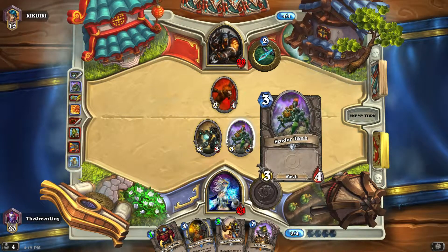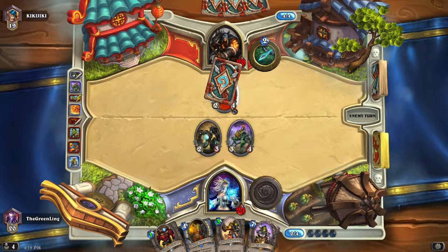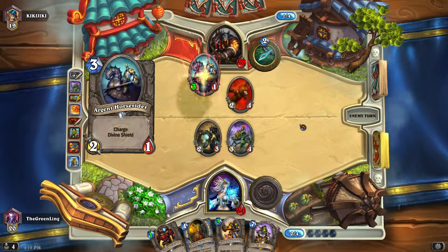We're doing okay. Next turn we can use the Spiretrain Tank to trade off the Lyok. Don't worry — the cavalry's here.